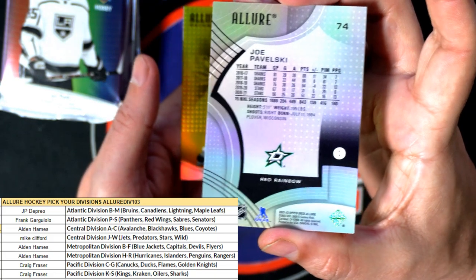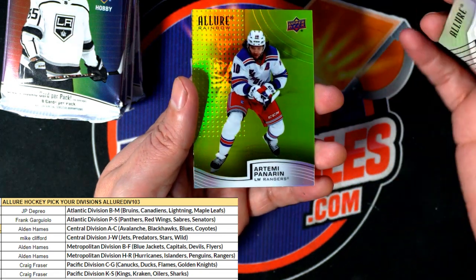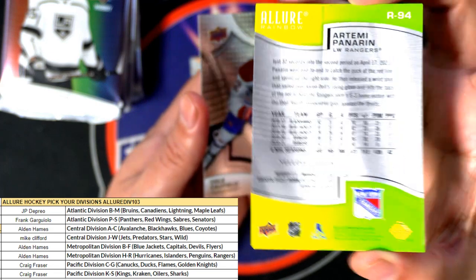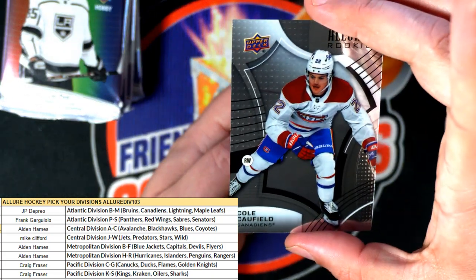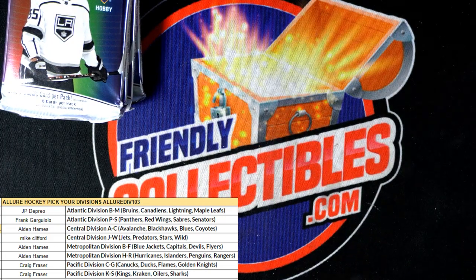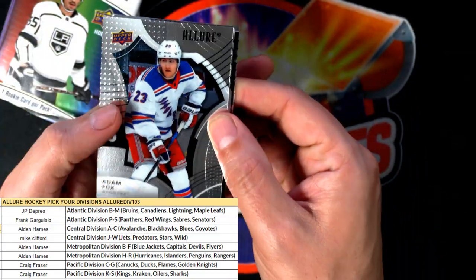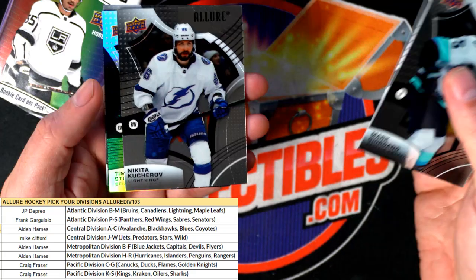Dallas Stars red rainbow — nice red rainbow, look at this rainbow. Yellow and green as well. Nice rookie card of Cole Caufield, one of the best rookies to get in this. I'm not sure how rare the red and green rainbows are — some aren't numbered and can be really rare. We'll take a look at that at the end of the box break. We have more Allure listed up, so we'll see if the green one is significantly harder to find.